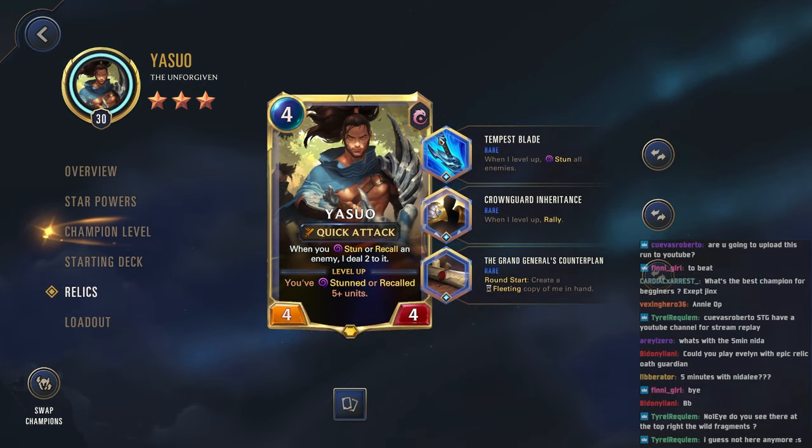For the relic build we're going with Tempest Blade and Crown Guard Inheritance. When I level up, stun all enemies. Crown Guard Inheritance: when I level up, rally. The Grand General's Counter Plan: round start, create a fleeting copy of me in hand. These two together really let us put a lot of pressure and potentially just annihilate the entire enemy board — really good combo, and can also let us put a lot of damage that can normally end the game.